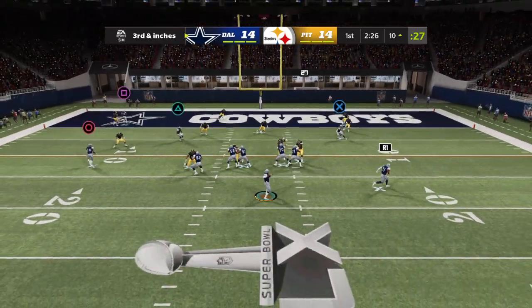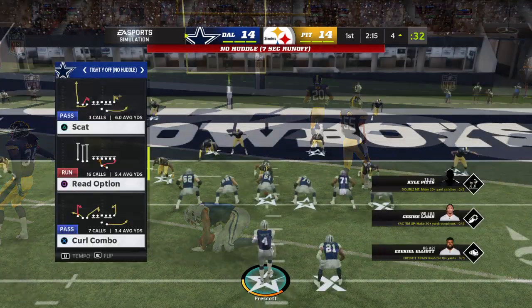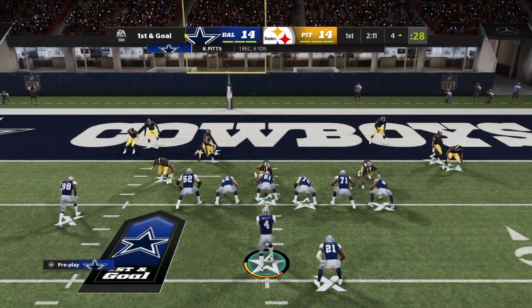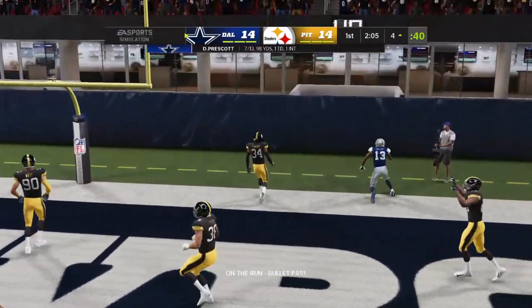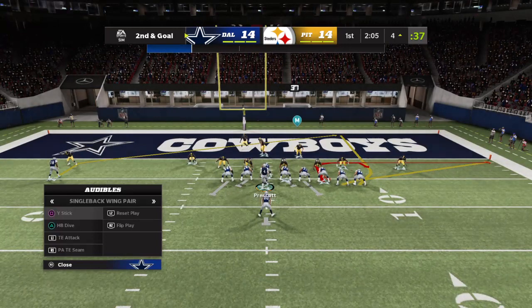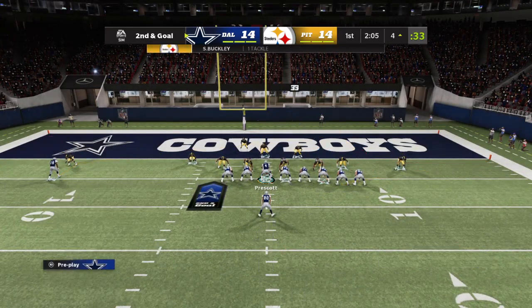Third and short yardage. Prescott — he's got his tight end, pitch complete. Here's Prescott, back in the end zone. Could he get his feet down? No, it's incomplete. Line of scrimmage again at the four-yard line. Second and goal.